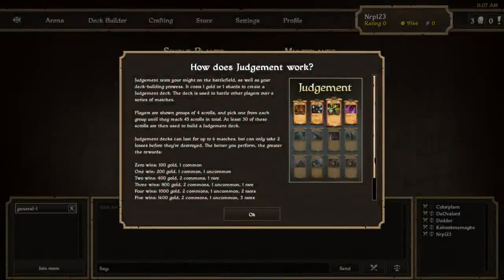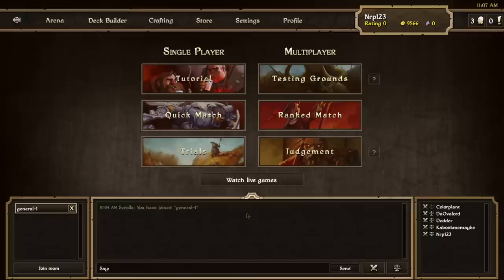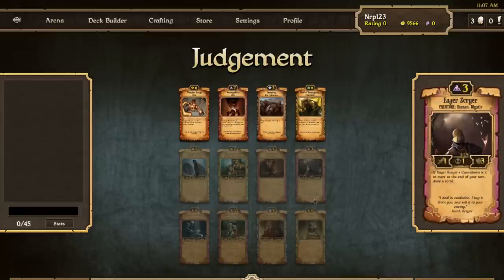Judgment has received an overhaul. There is now Fixed Rarity among rows, so everybody will have a fair chance of obtaining Rare Scrolls. Decks are now destroyed after either reaching two losses or five wins, giving you a chance to still get five wins even after losing your first match. Because of this, they changed the reward system, and they are also lowering the entry cost from 1,000 gold — though they haven't said exactly what it will be. In Judgment, one row is all Rares, one is all Commons, and one is all Uncommons. They also fixed it so you'll never get two of the exact same Scroll in the same row.